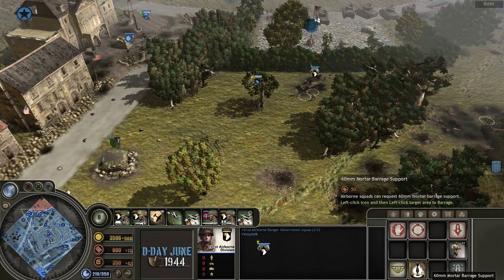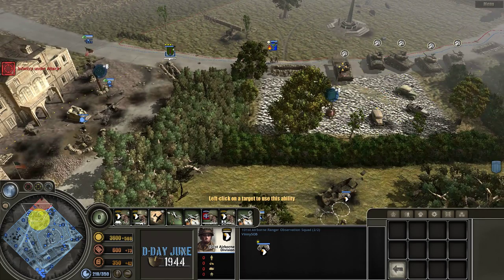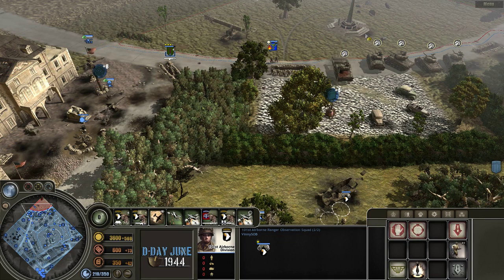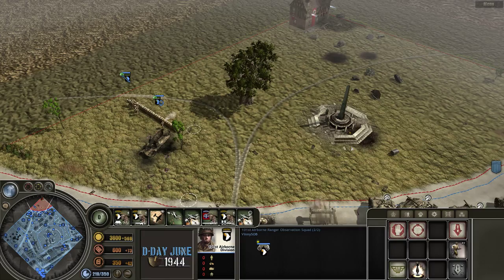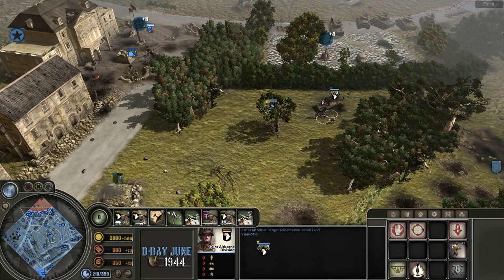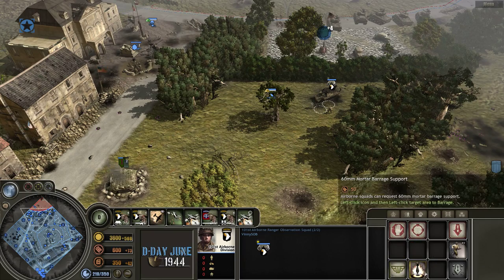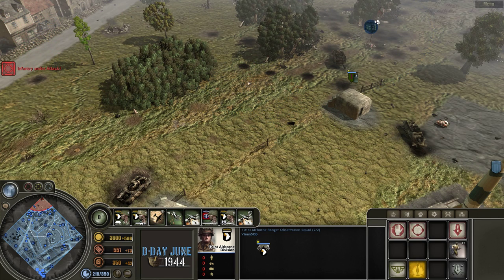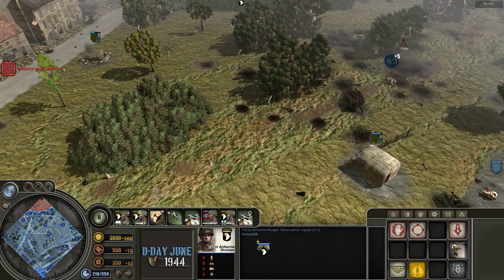These guys can also call in artillery. They don't have a huge range, but again they can camouflage so you can sneak them into cover anywhere. They don't have the evasive action ability like snipers do, so they can't go completely invisible while moving. But if you could get them up close, you'd be able to drop that artillery on the base. It does take a while for the mortar barrage to actually fire, so if there's something there that might move there's a good chance it won't hit it.